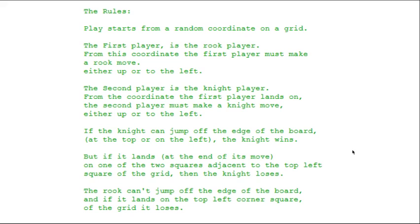The rules of the game are: play starts from a random coordinate on the grid. The first player is the rook player, and from this coordinate they must make a move with the rook either up or to the left. Then the second player becomes the knight player and plays from the same coordinate that the rook landed on, and has to make a knight move either up or to the left.